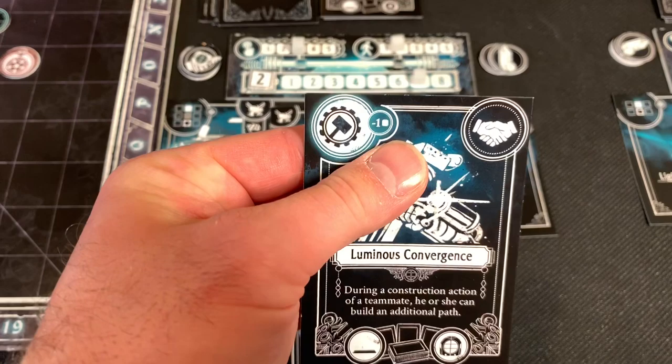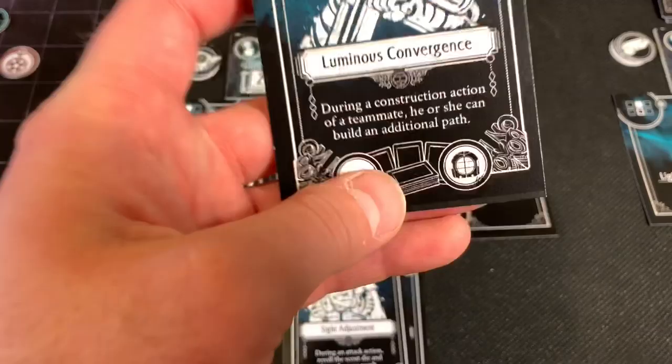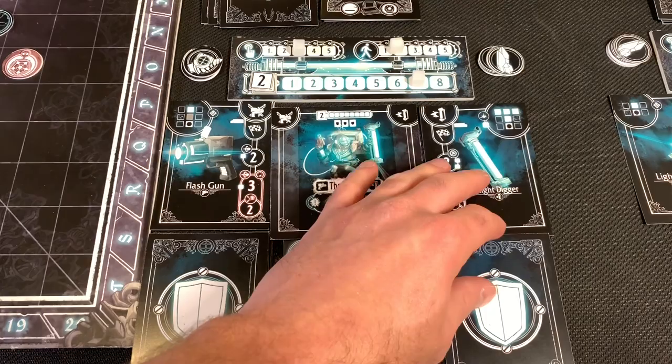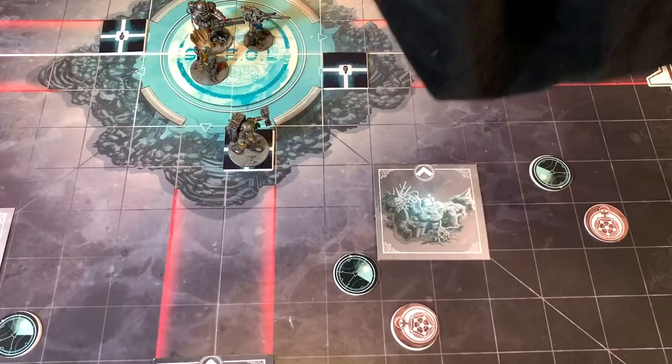First, I could play it for its actual subtract cost on the action I'm performing — I'm doing a construct action so I pay one less Lux because of this symbol. Or I could play it as the card itself. Or as a third way, if I get attacked, I could discard it as a defense to prevent myself from taking damage. When you take damage, you lose Lux — it's your life and your light. So I'm only gonna pay one to put out two light stream.